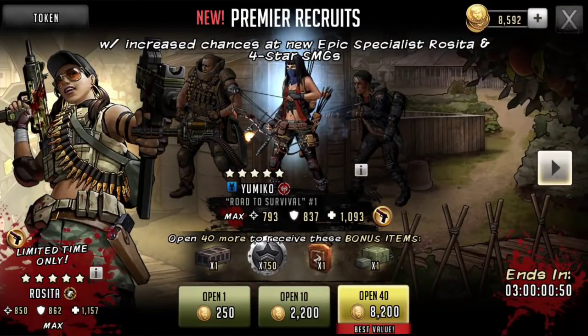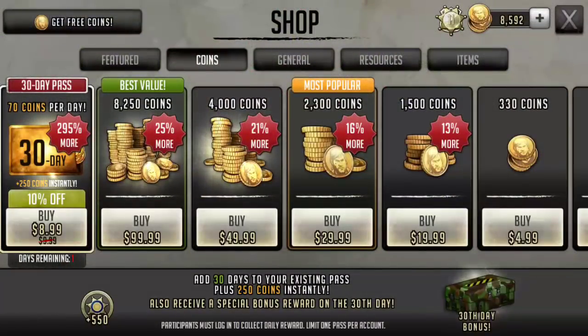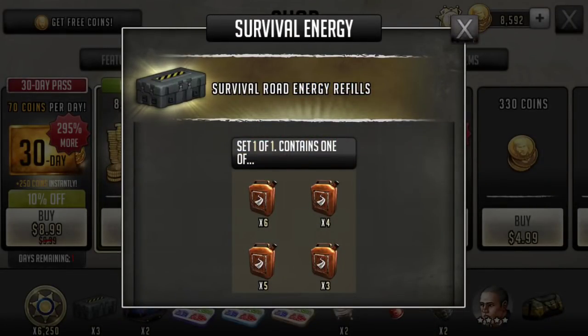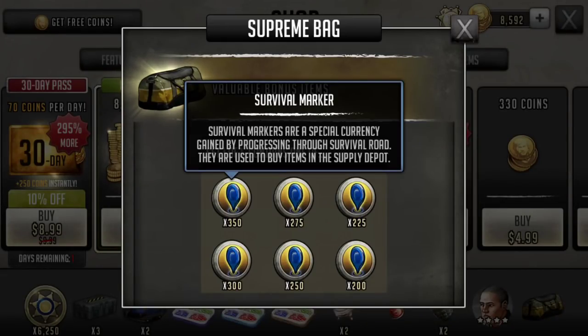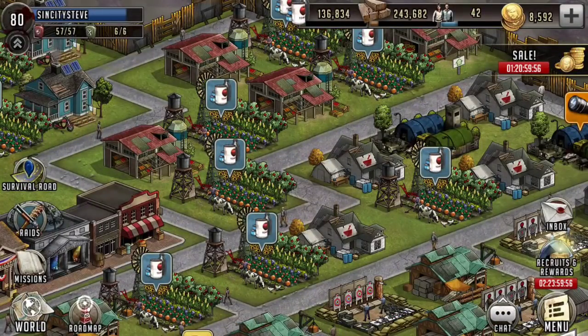We're going to do a 40 pull for her. The one thing they're doing right now is they actually have a coin sale going on. For the normal $99.99, you're going to get your standard $82.50 coins, some Survival Road Energy Refills — three bags of those, top prize six, least you'll get is three. You're going to get some drug kit packs, most six, least three. And survival markers, which will be useful when purchasing items from the supply depot in your survival road. They're gearing up for an event this weekend on Survival Road, so this will give you a nice head start if you splurge for the coin pack, which I did.